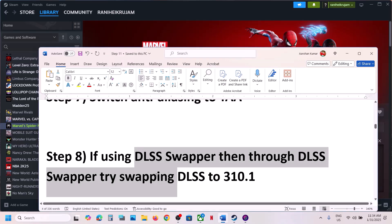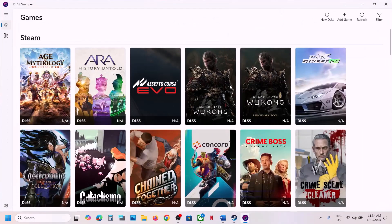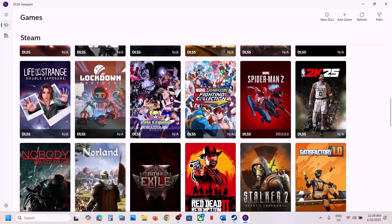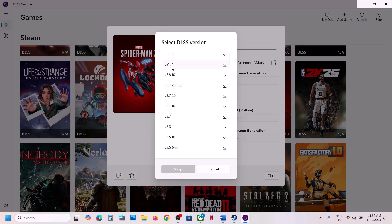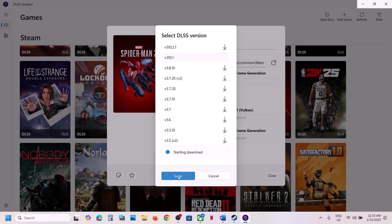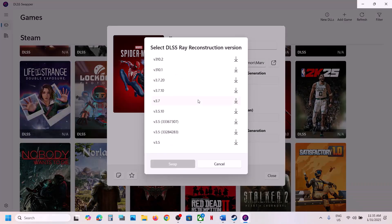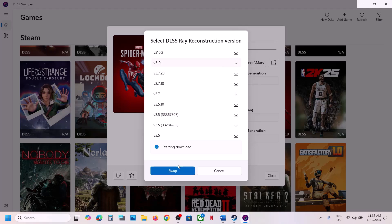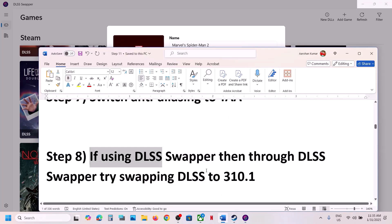If you're using DLSS Swapper, you can swap DLSS to version 310.1. Launch DLSS Swapper, find the game in the list, click on it, select version 310.1, download it, and then swap. Do the same for any related files, then launch the game and check. This has also worked for many players.